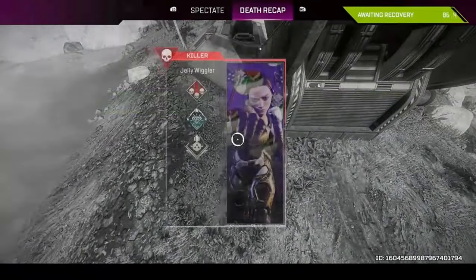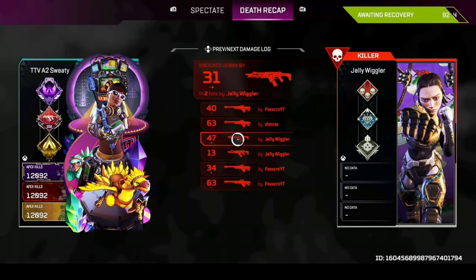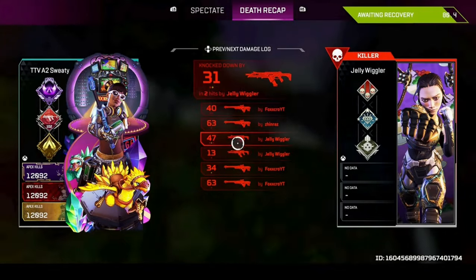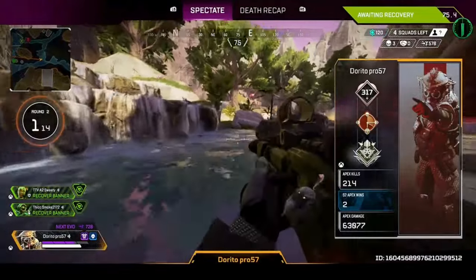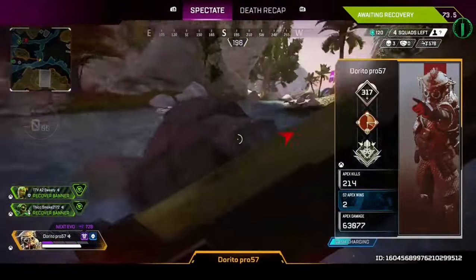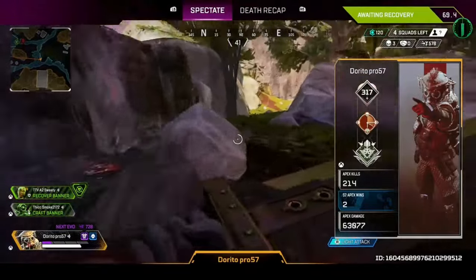I completely forgot we had a teammate — he's out. I looked at our thing and completely forgot we had a teammate. Oh well — say 'craft' in the chat please. As you can clearly see the iron sight is the best, it's just that I suck with it.